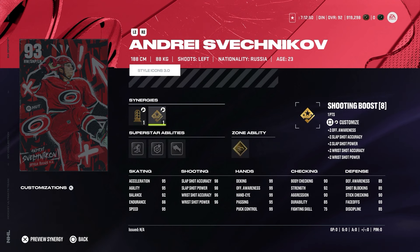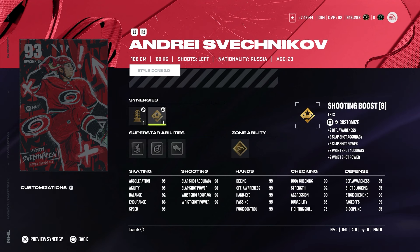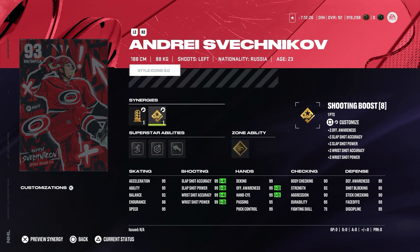Looking at the MSPs, Andrei Svechnikov from the Hurricanes — sniping forward or power forward, with shooting boost, speed boost, or dangle boost. I like that we can get his speed up. He's not the biggest player but I think Svechnikov always plays very well. Skilled up is probably because he scored that lacrosse goal a few years ago, which is pretty much why they gave him a zone ability. If you activate all the synergies the shooting is all 99 — basically this guy will not miss a net at all.